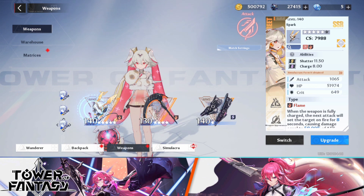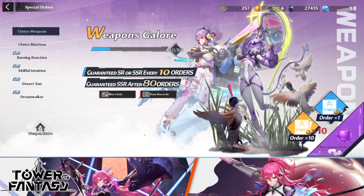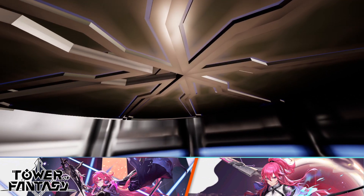Hi guys, this is AC Gamer back with another video on Tower of Fantasy. This is going to be a short video because all I'm going to be doing is showing you guys my summons for my A6 Ruby. If you guys missed my previous video, go ahead and check it out — I did summon her all the way to A5, and then I decided to get her to A6 in this video.